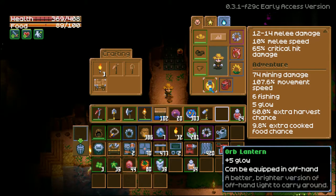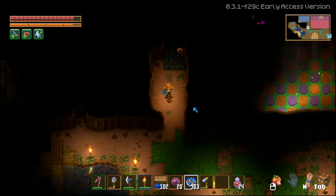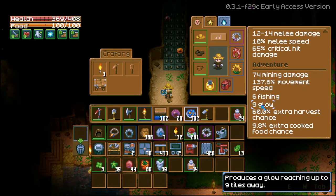Your offhand item that gives you glow stacks with food. Over here, my orb lantern gives me 5 glow and the spicy tulip salad gives me 4 glow. If I eat my spicy tulip salad I should have 9 glow total.